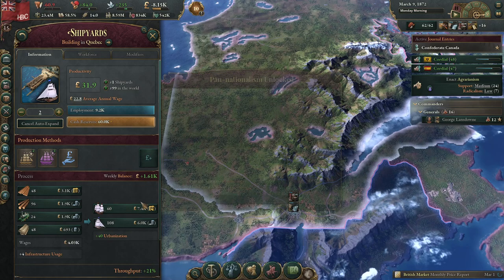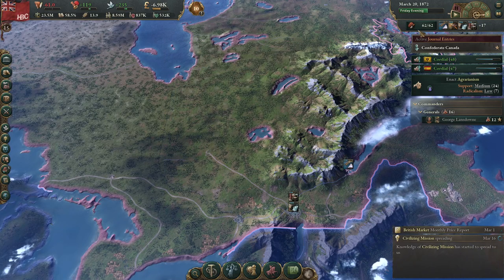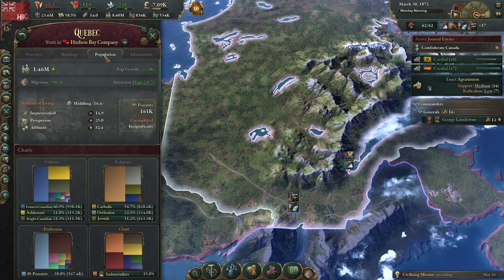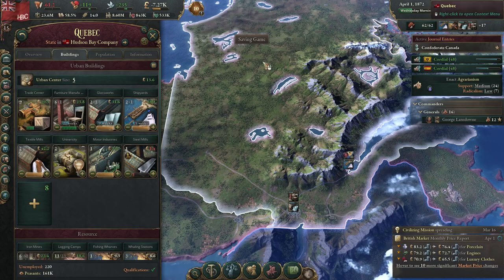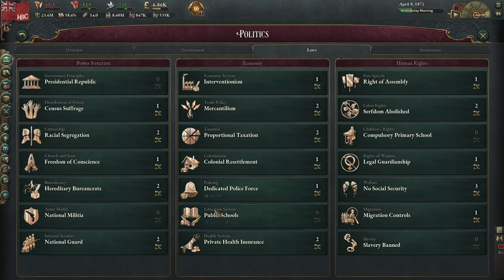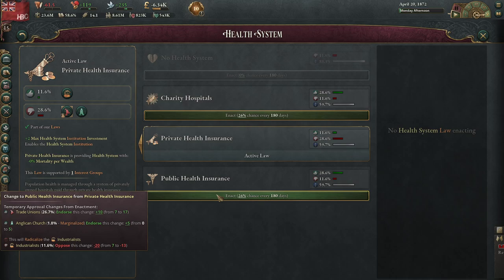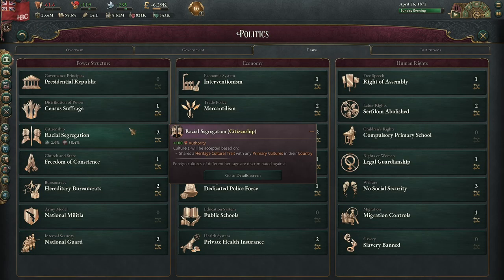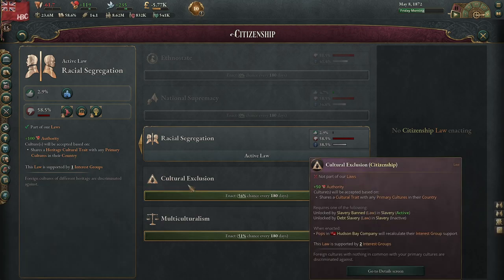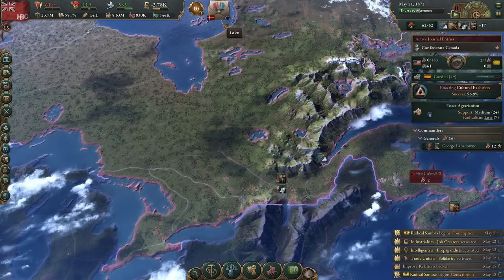We're literally buying all these ourselves. We might as well build another one. After all, we have a vast population in Quebec now. Anything we want to change around here? Public health insurance — industrialists would hate it. Let's move towards cultural exclusion. I'd love to try and prevent huge migrations, but we need some.